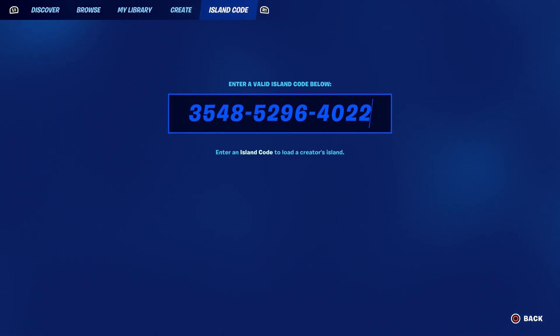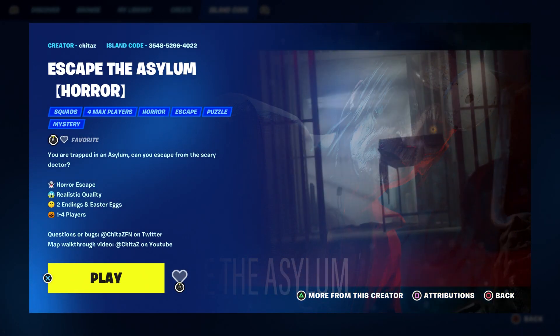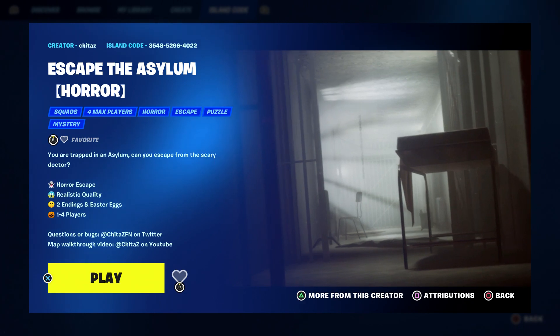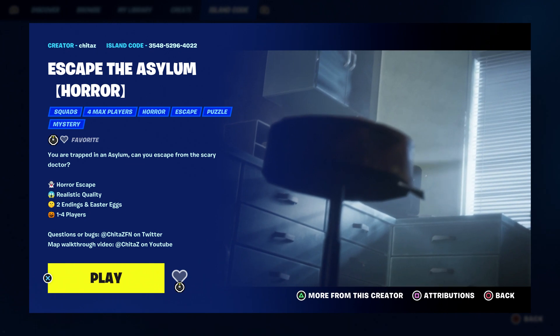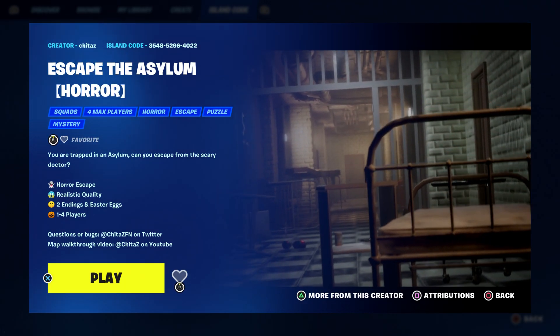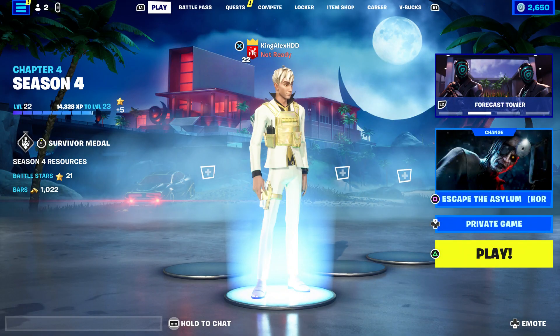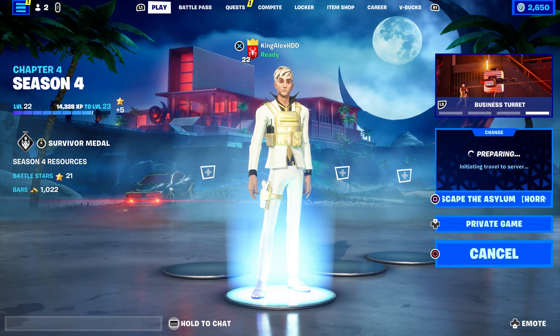The map code is three five four eight five two nine six four zero two two. I'm going to show you where you can find the key, the switch, and also the easter egg, because you have to find easter eggs. There are two endings in this game — I'm going to show you the good ending and the bad ending.